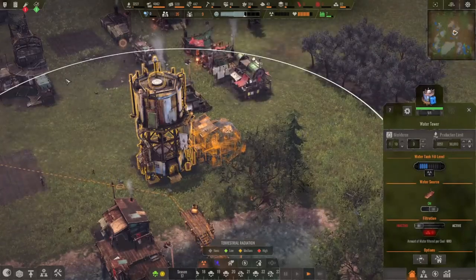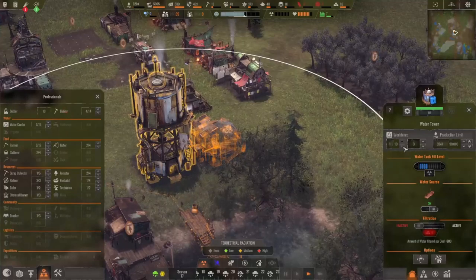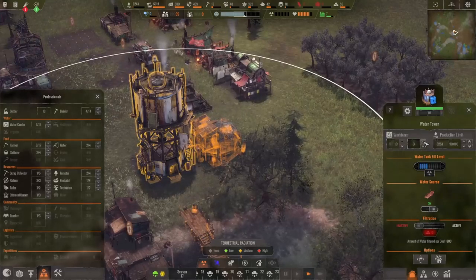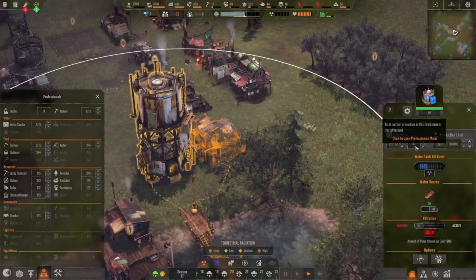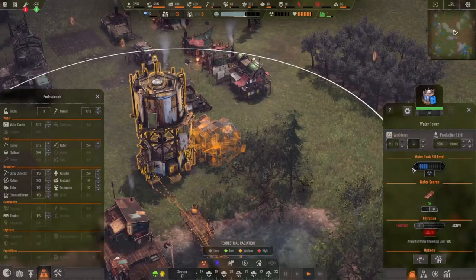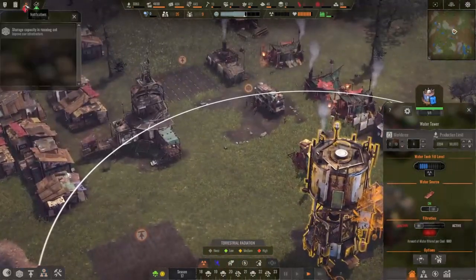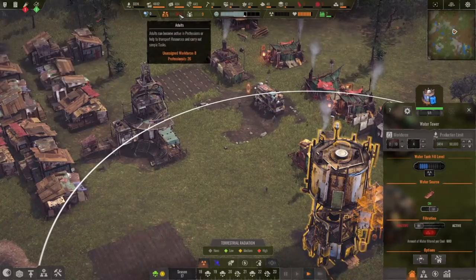Do I not have any extra people right now? I have 10 — why won't you let me assign more? Earn and maximum. Oh, automatically 2. I guess this is the total between it and the cistern. Oh — why did my adults go down? Did somebody die? It says my adults went down.